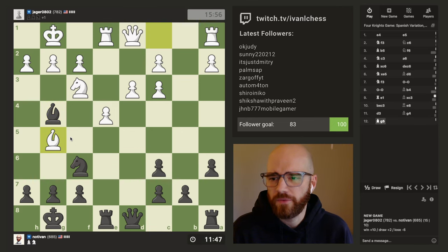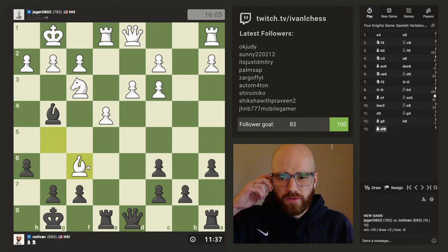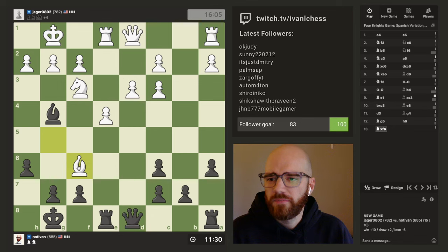I'll pin his knight on f3 there. There's a weak pawn here. I think I'm forced to kick this. What am I losing by taking the bishop here? Am I really losing anything? I have to remember that this bishop is hanging at the moment. This is actually a good move for me because then I can eye his weak pawn there.